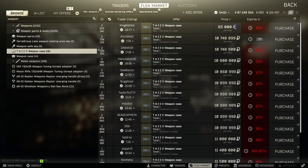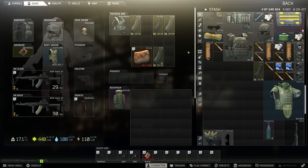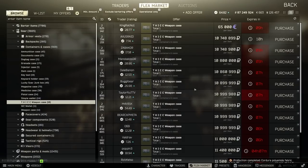When browsing the flea market, you can return to your stash just by hitting Tab. When you select the flea market again, you'll return to whatever you were previously looking at.